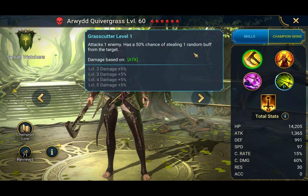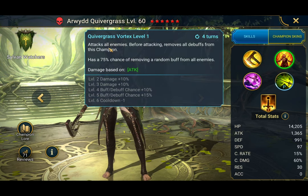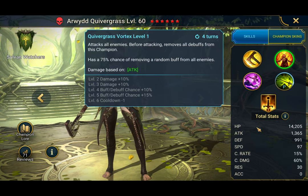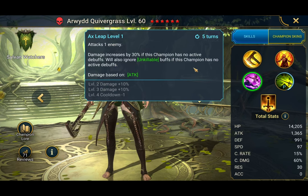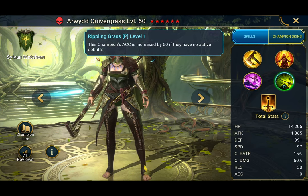She's got the Kratos Axe here. A1: 50% chance of stealing one random buff. She is fully booked, by the way. A2: AoE — before attacking, removes all debuffs from this champion, then a 75% chance of removing a random buff from all enemies. So she removes debuffs from herself and then has a good chance — 100% chance assuming she's got the accuracy — to strip enemy buffs. Her Axe Leap, I think, is her biggest hitter: damage increases by 30% if she has no active debuffs, also ignores unkillable if she has no active debuffs. It has a 4-turn cooldown, and accuracy increases by 50 if there are no active debuffs — so you don't have to worry too much about accuracy.